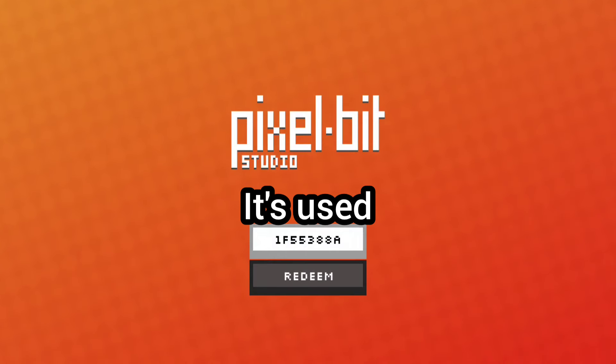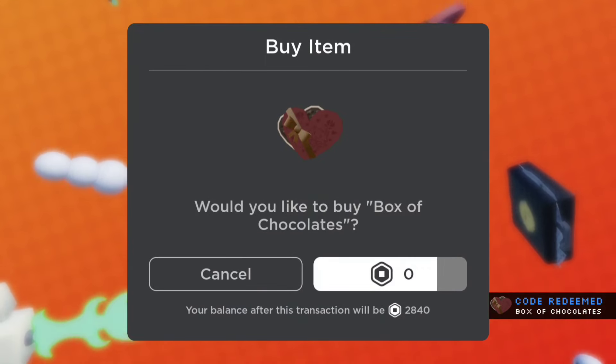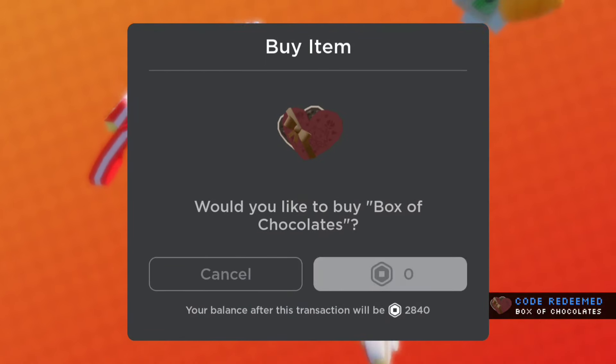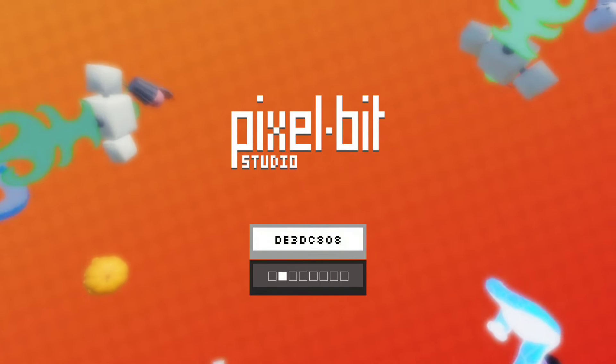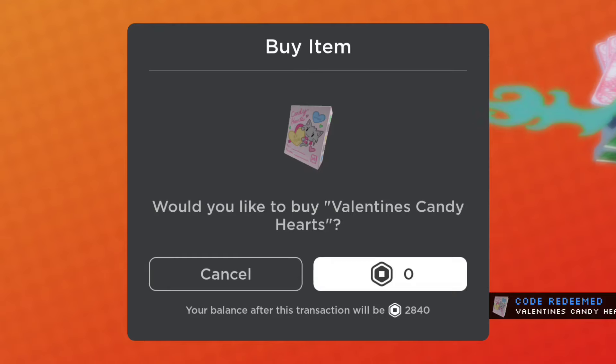And that's not everything. Two new UGC codes, one being for — let me read the name of this box of chocolates, I forgot the name of it — it's a pretty cool one, but the other one is way better. The other one being the hot candy box.